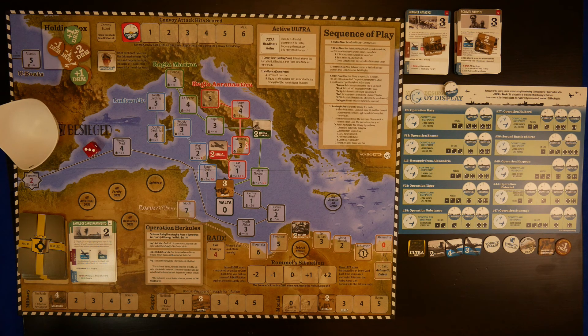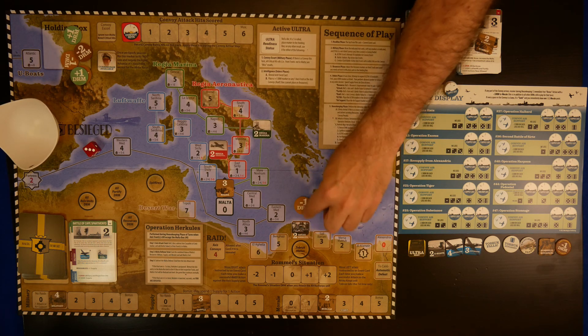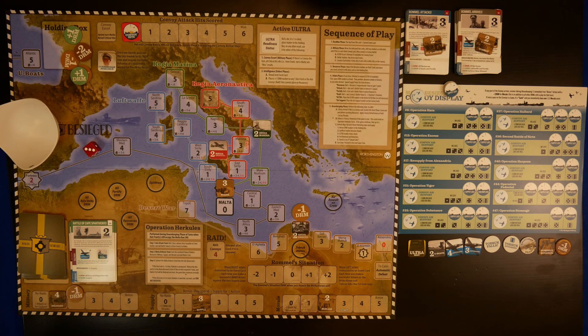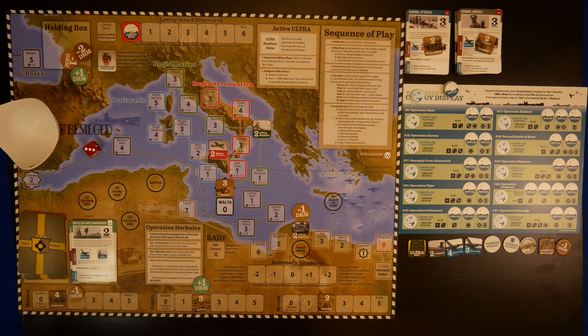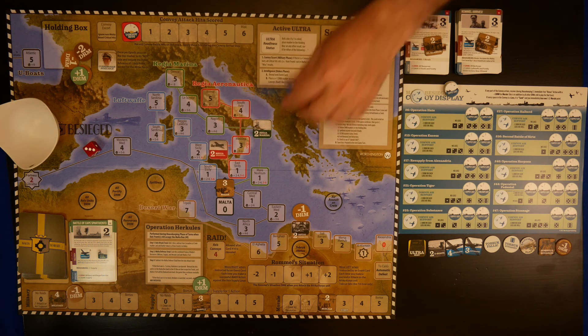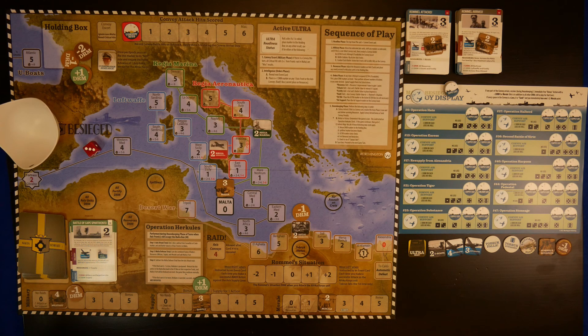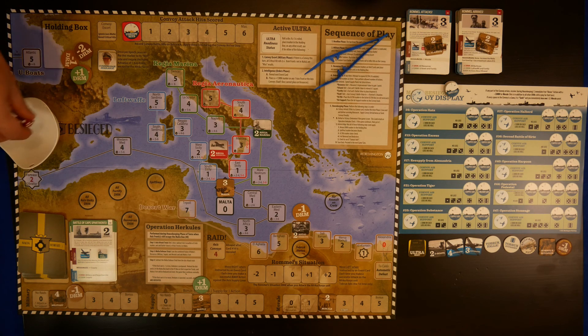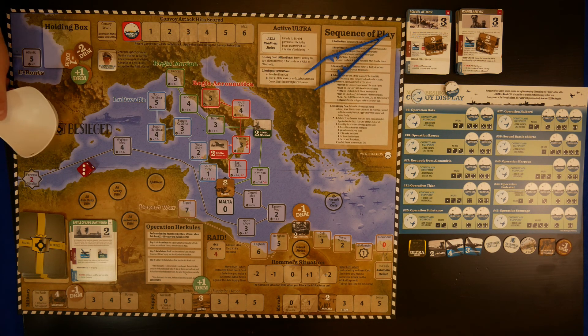On our resources phase, by amazing happenstance we actually get some resources - plus one supply. Now onto our orders phase. What are our die roll modifiers? Minus one to the military and Regio Esercito, and also a plus one on supply. We get two actions. We have three options dealing with enemy forces, plus the plus one on supply modifier. I think we should focus on supply first - normally you need four, five or six, but now it's three, four, five or six. A three would not normally be good enough, but with the die roll modifier that becomes a four, so that is good enough for the supply.